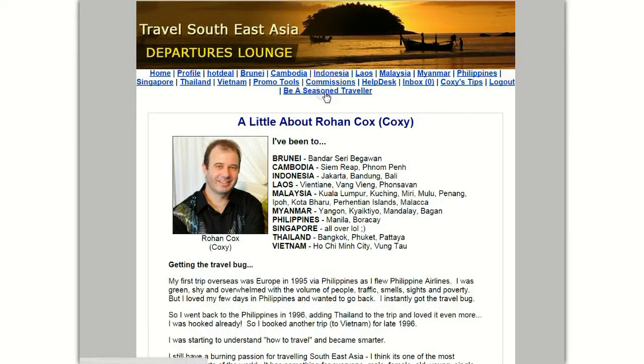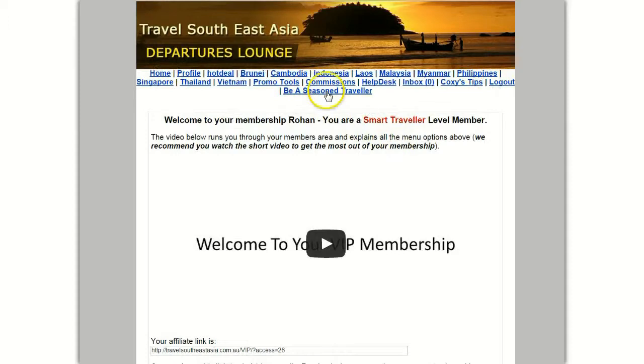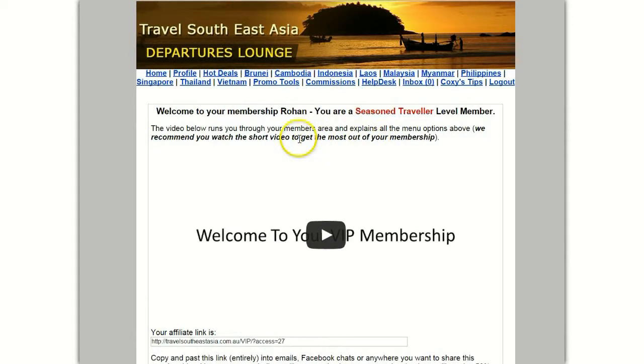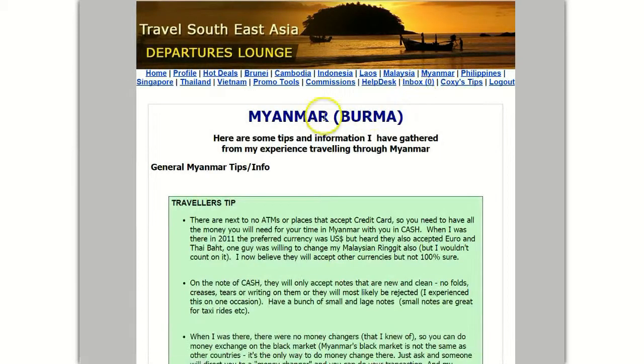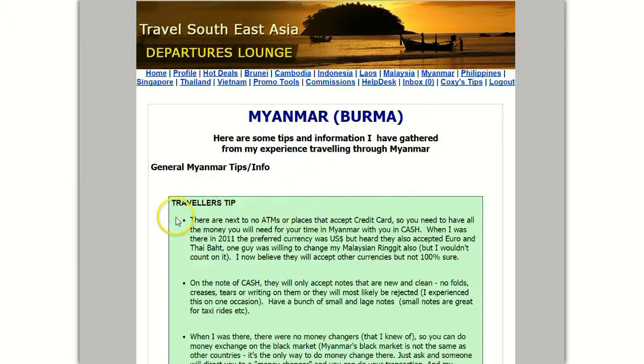You can log out, and you can also upgrade to Seasoned Traveler because right now we're in the middle level, Smart Traveler, and Seasoned Traveler is the top. So let me pause again and log in as a Seasoned Traveler. All right, we're almost done. As you can see, I've logged back into the home page and now I'm a Seasoned Traveler. The menu has changed again — all the first ones are the same, Help Desk is the same as Smart Traveler, and Coxie's Tips is there, but there's no upgrade to Seasoned Traveler because we already are one. I'll also show you Myanmar — here you'll see Myanmar with green and then the pink box.